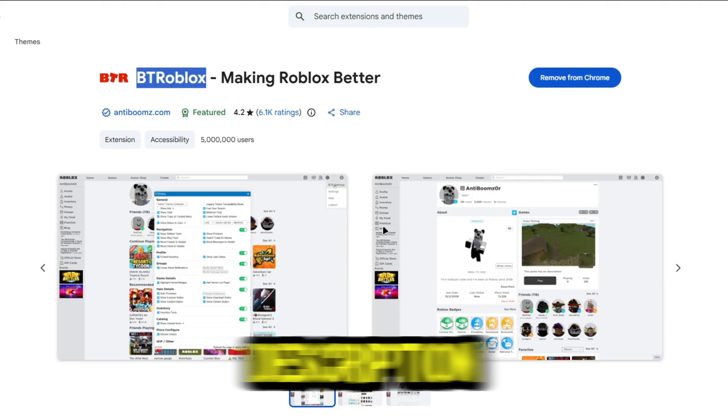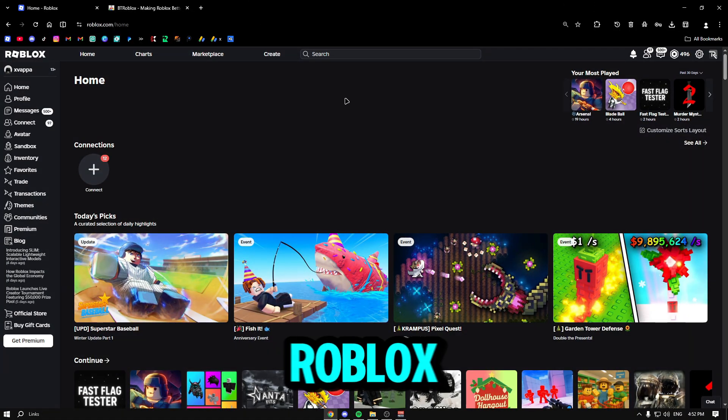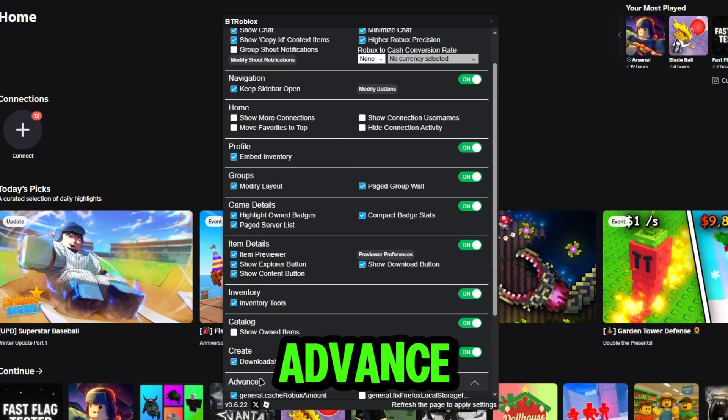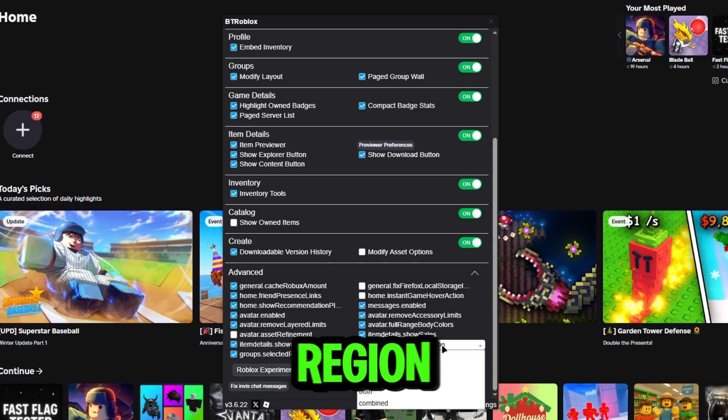Once you download BTR Roblox — the link will be in the description — make sure it works with your browser. Then go to Roblox, click Settings, then click BTR Settings. Open that up, scroll down until you see 'Advance,' and you're going to see a tab that says 'Game Details: Show Server Region.'